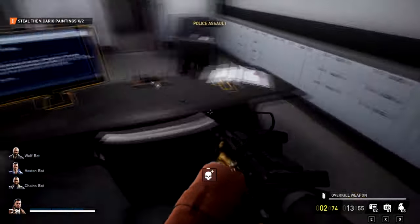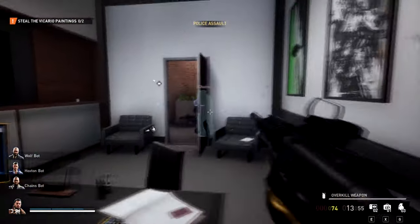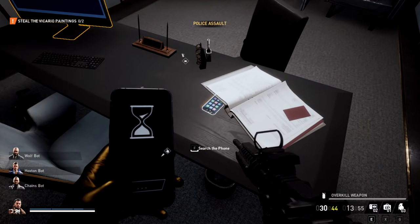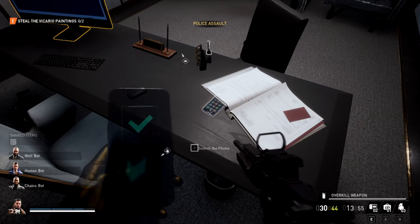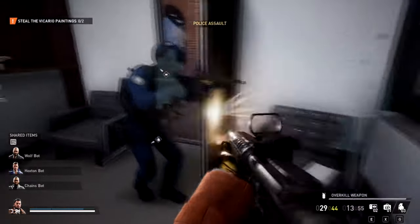So now we also need the phone. We need the phone here because you need a QR code. There's usually a phone in here — sometimes it's on the couch or something.